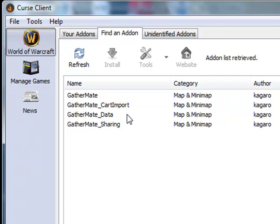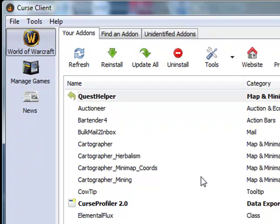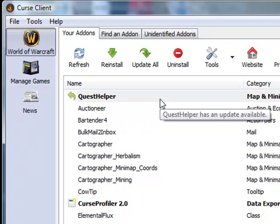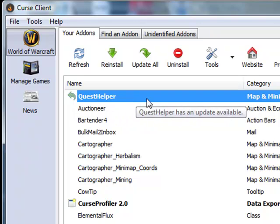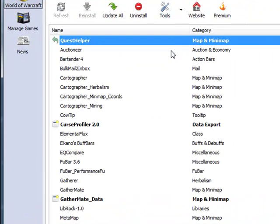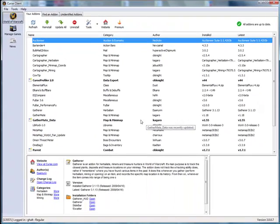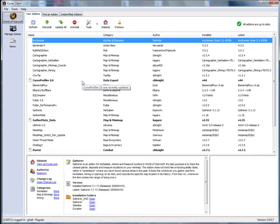Once you've chosen all the add-ons you want, in the future when you open up the Curse Client — which I recommend doing every time you play — you'll see if there are any updates. The ones that are updated have a little curved arrow by them, and it's as simple as right-clicking and saying update. Curse Client will go out, download it, extract it, and install it to the correct folder. You can see the installed version and the latest version, and it shows you if they've been recently updated. I highly recommend using the Curse Client to avoid so many problems and keep your add-ons updated.